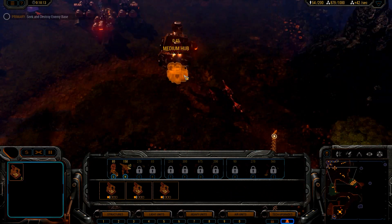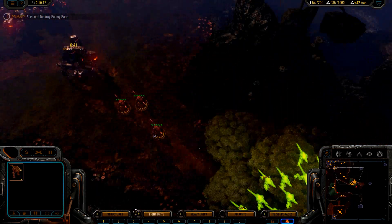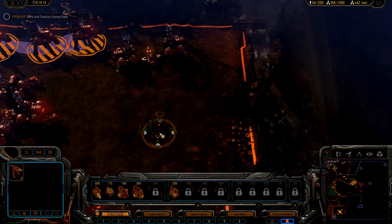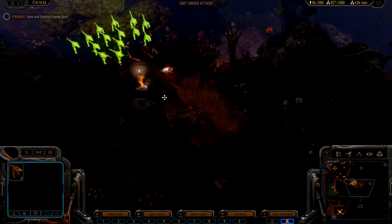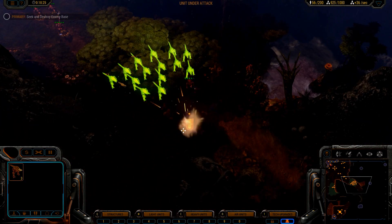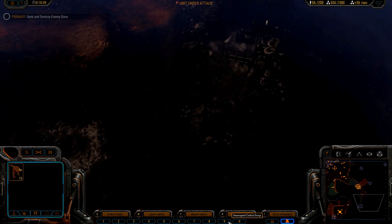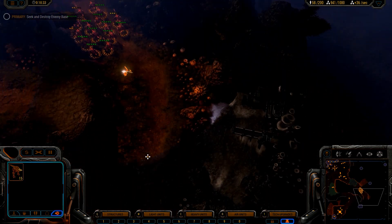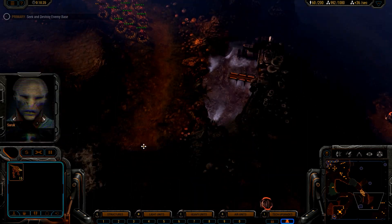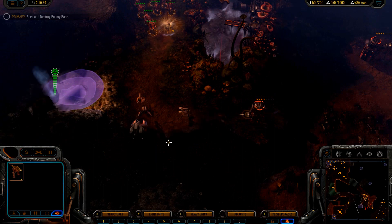Let's change the rally point there. It's quite obvious that I need more silos in order to store more resources. All units this way. Unit ready — looks like an old air post, maybe we can use it. That should do it.